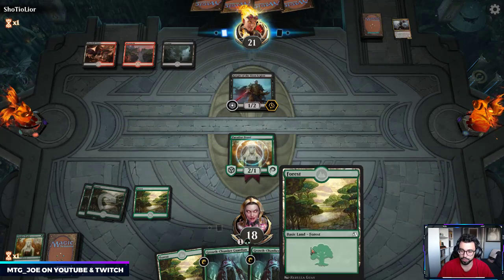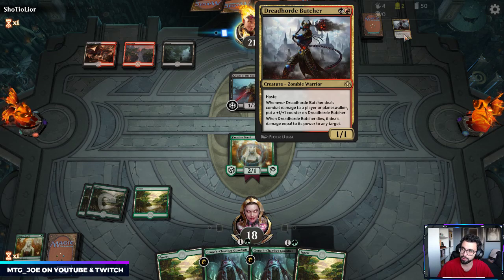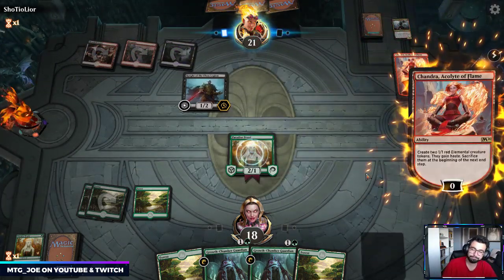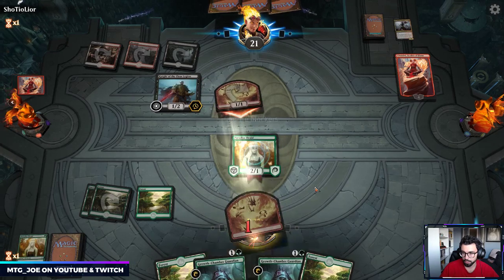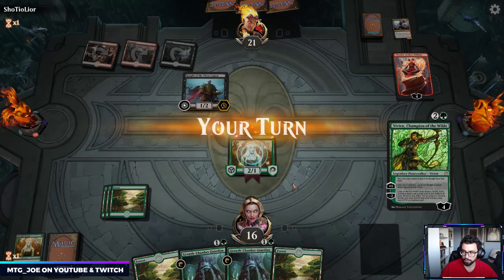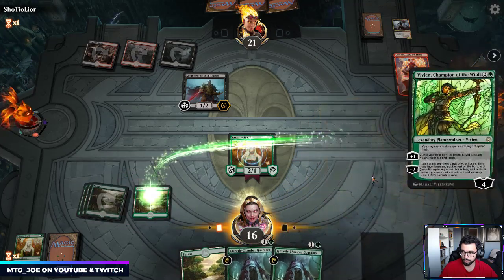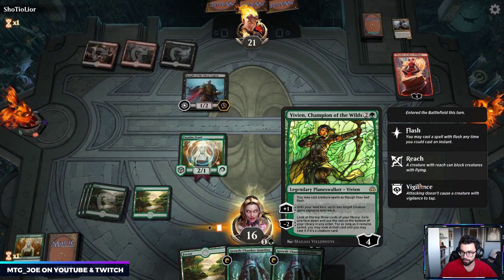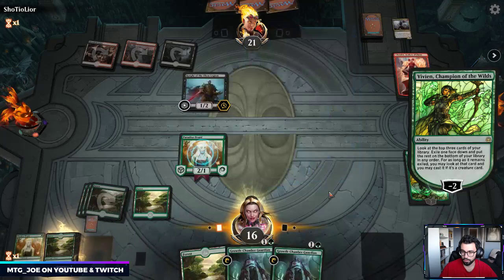Same plan: Paradise Druid so I can adapt the Growth Chamber the turn it comes down. We're going to have to take some damage — got at least two hasters out from the opponent. That's a very aggressive start. They play Chandra and say hi. No blocks. Vivian is actually cool here because we can surprise in a Growth Chamber Guardian. We still dig to get more cards — I'll take that trade.